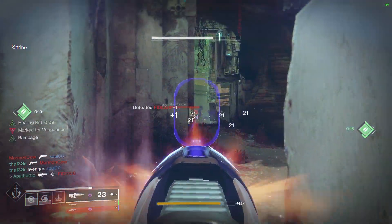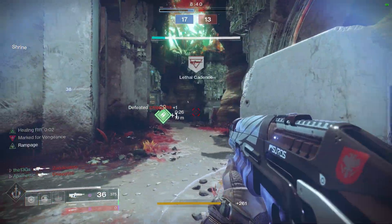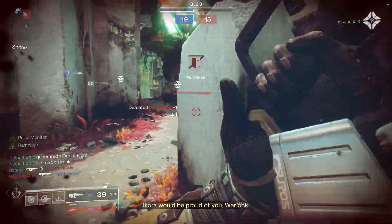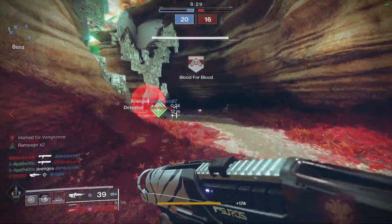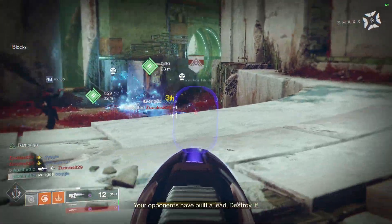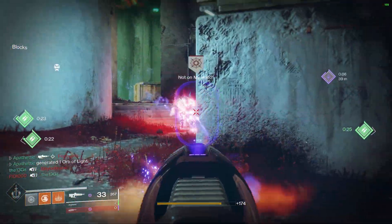I would definitely recommend pairing this weapon with a shotgun to better protect yourself at close ranges. For this specific roll, a Rampage mod would pair beautifully to extend that Rampage duration a little longer to really string those kills together. Give this weapon a try — I really enjoyed using it in the crucible and could definitely see it becoming a new community favorite because of the aggressive play style it encourages. Let me know in the comments how you think it stacks up against other pulses. Thanks for watching — like and subscribe if you enjoyed, and I'll catch you guys in the next one.